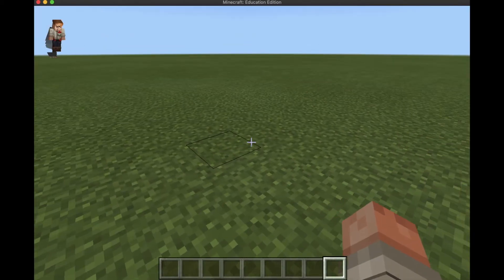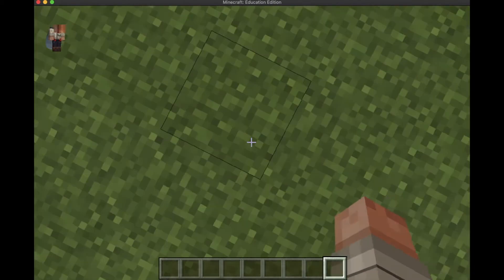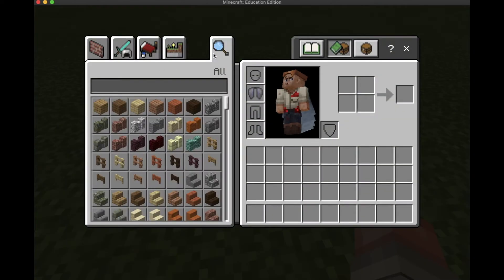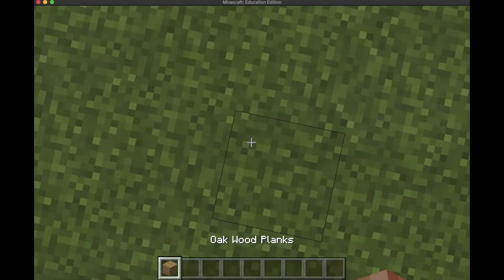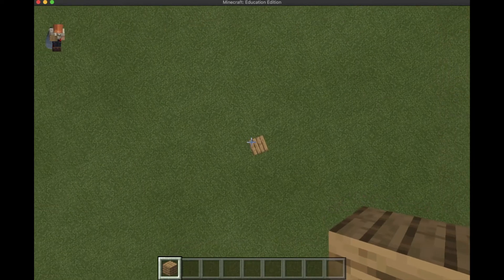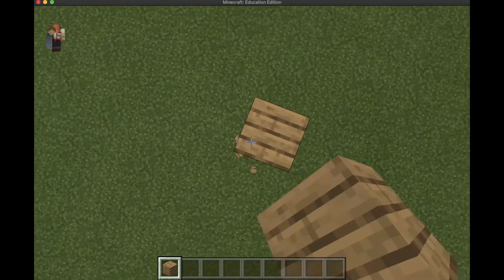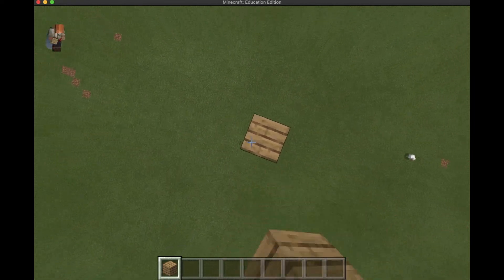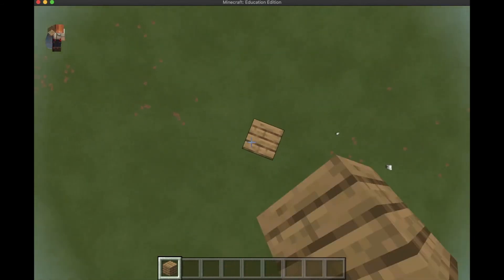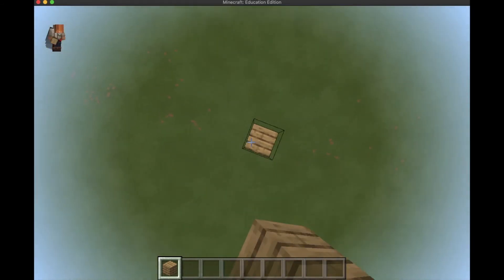The next thing you're going to do is get a block. Let's just say oak wood planks. You're just going to build as high as you can — let's say right here.